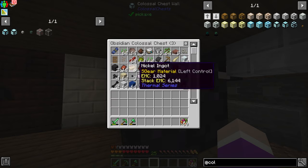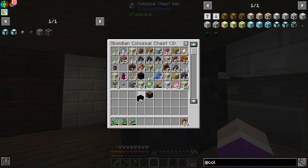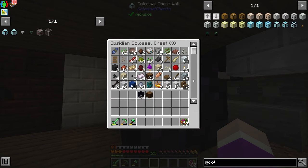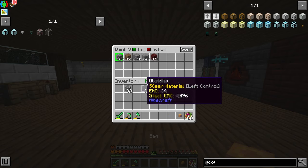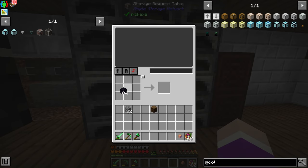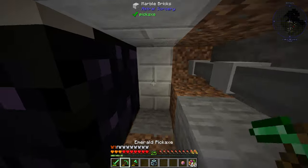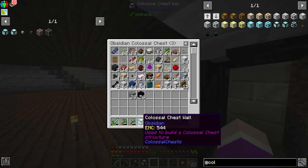Which means I need to make another one of these things. I need a log and some obsidian — there's the obsidian — and now I just need some cobblestone. I can't find cobblestone in here, so I'll grab my dank and take out half a stack. This still works as a crafting table, so I surround this like that to make a colossal chest wall, surround it again to make an interface, and then add the interface onto the back. Then put this back and find my link cable.